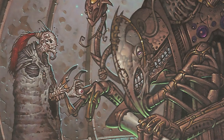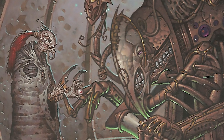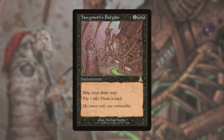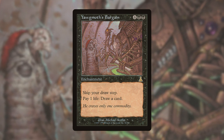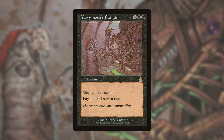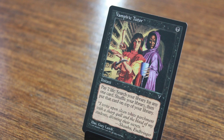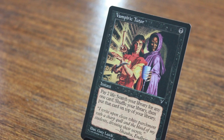Another deck that utilized a full set of tutors was called Bargain. The card Yawgmoth's Bargain from the 1999 set Urza's Destiny was supposed to be a fixed Necropotence — however, that was never the case. In this deck, Vampiric Tutor was a vital piece to help find pieces to assemble the draw engine or the combo.